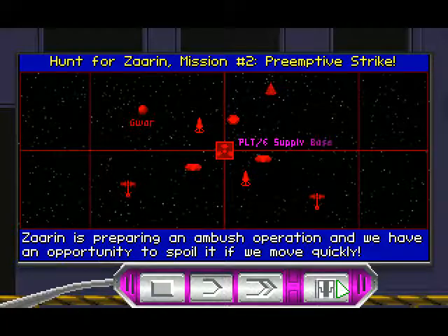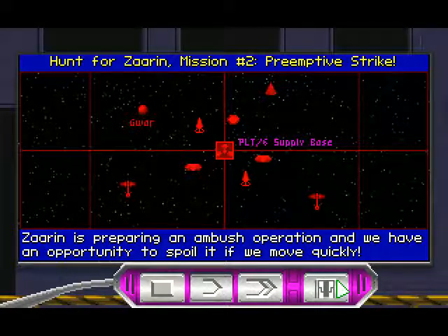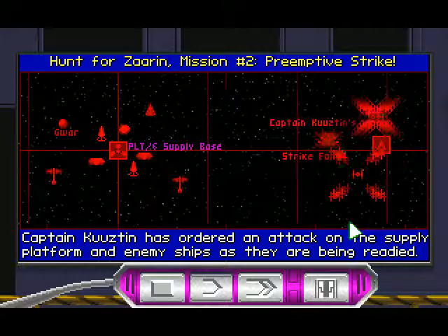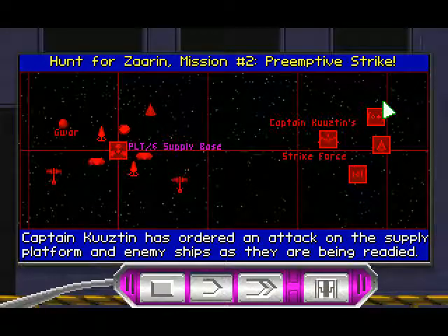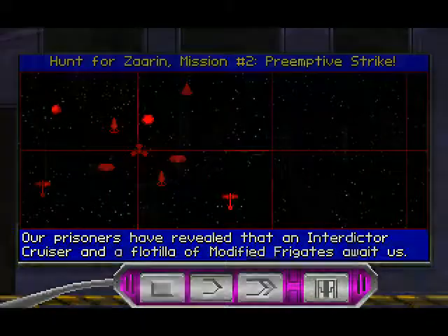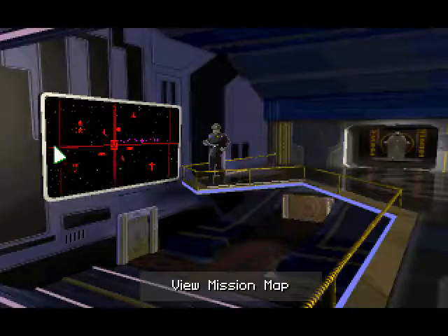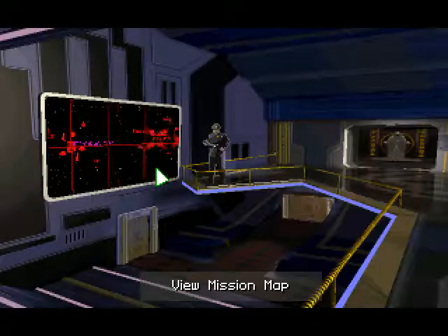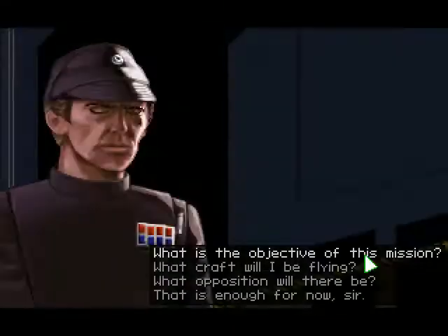Zarin is preparing an ambush operation, and we have an opportunity to spoil it if we move quickly. This seems quite risky. Captain Kuztin has ordered an attack on the supply platform and enemy ships. If we had something like TIE Advanced, then maybe — but with TIE fighters and bombers against an interdictor, a platform, and several modified frigates... yeah, this is very risky. I guess they're hoping the missile boat will make the difference.